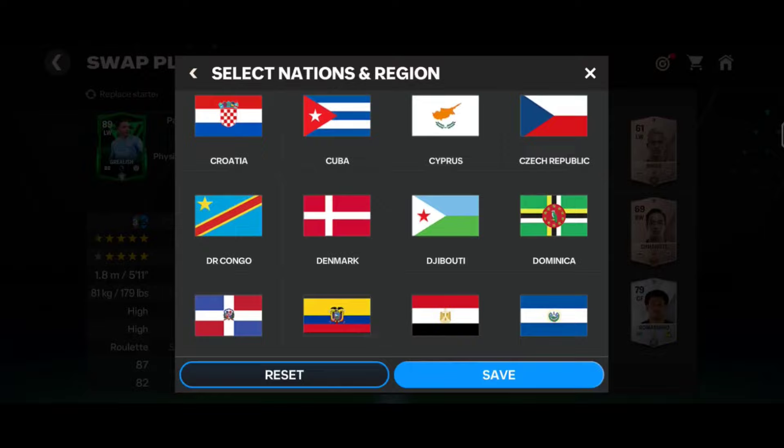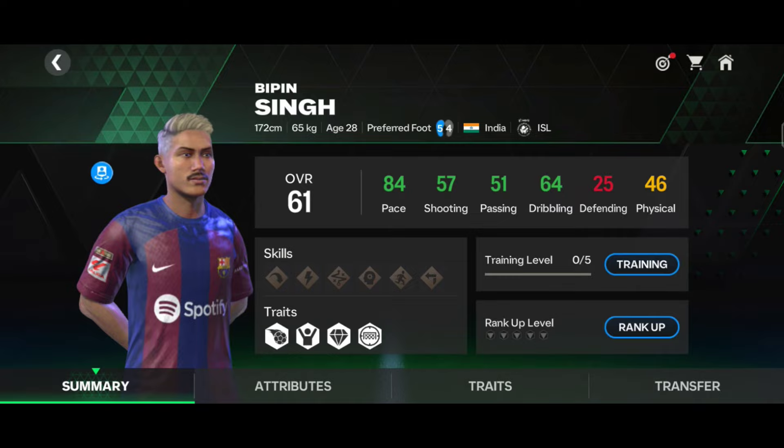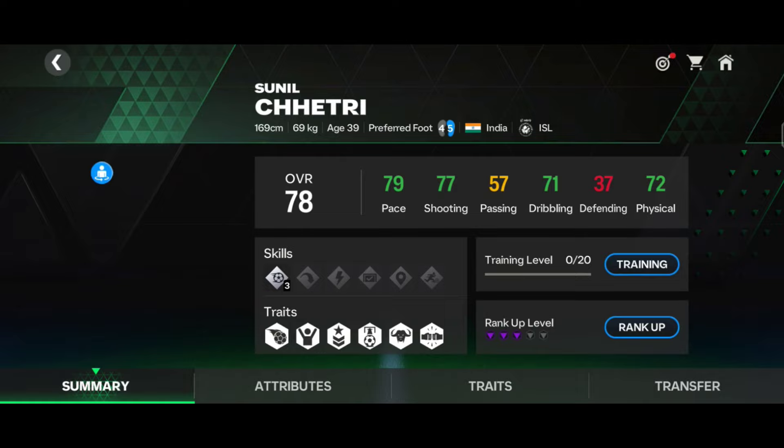Now we are going to create the full Indian icon squad. First of all, go for the region — India. For the left wing position I have a card. His name is Singh. This card is looking good: 5-star, 4-star, 84 pace, 57 shooting, 51 passing, 64 dribbling. He's looking good. For the striker position, Indian legend Sunil Chetri.